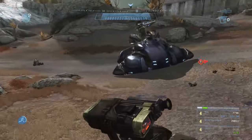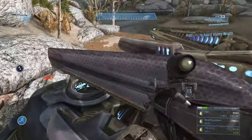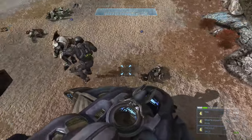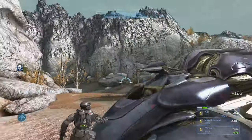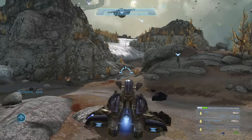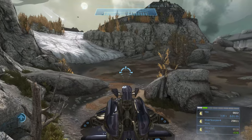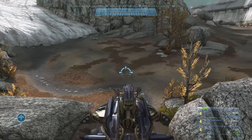Target locate the wraith closest to you. Then grab the plasma pistol to stun the second wraith and hop into the turret - that gets the driver out so you can easily melee them from behind, or noob combo them with the plasma pistol and DMR again. After doing that, take the wraith and make sure you bring the target locator with you, so you want a DMR and target locator at this point.